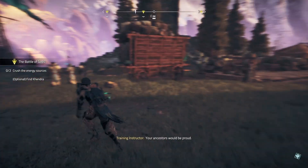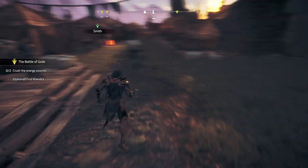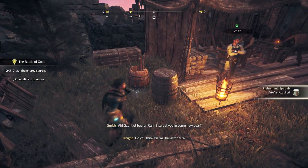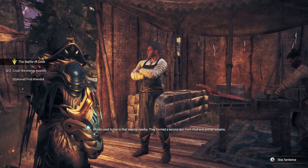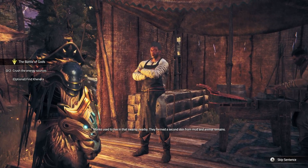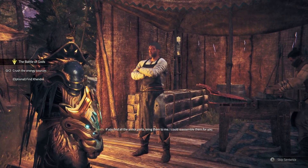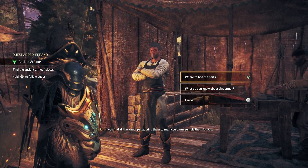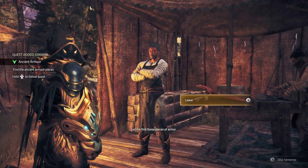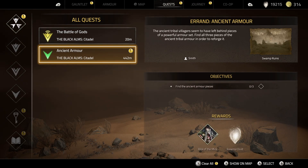We look so sick with this armor. Then an NPC speaks: Gauntlet bearer, monks used to live in that swamp nearby. They formed a second skin from mud and animal remains — wonderful armors. A technique long forgotten, sadly. If you find all the armor parts, bring them to me. I could reassemble them for you. Ancient armor! Did he just say ancient armor? Oh boy — we're going for it.